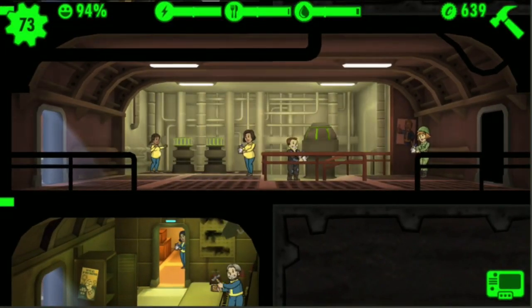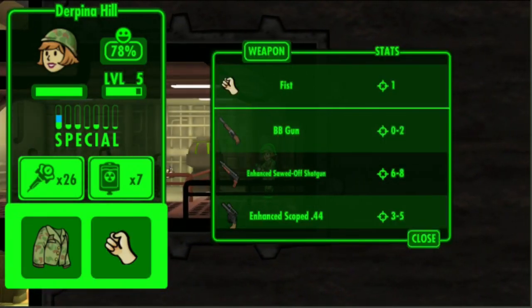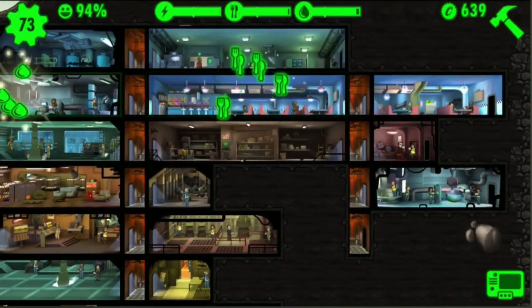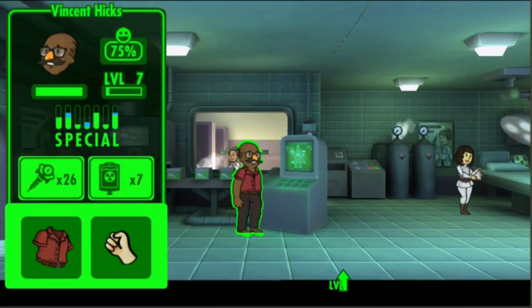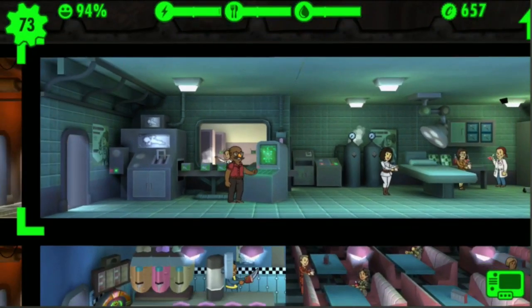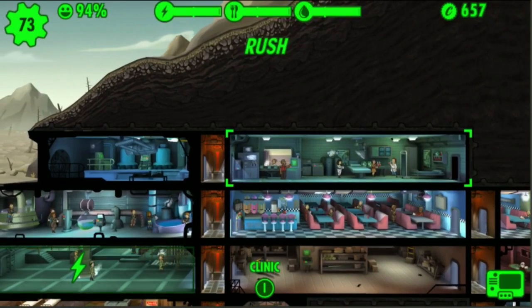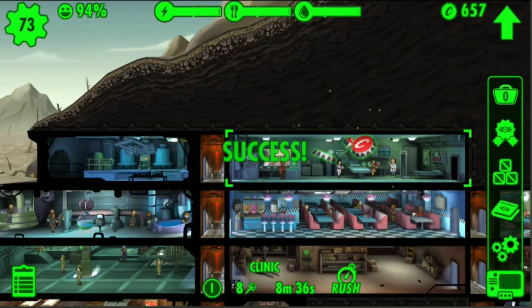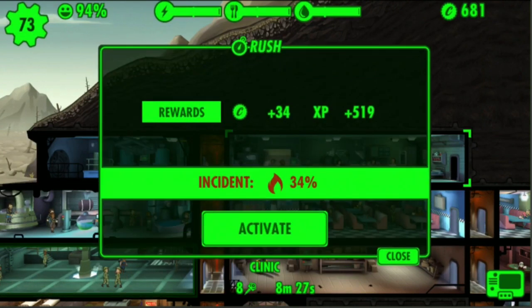I also want to start equipping most, if not all, people with guns, because I have a bunch of guns right now and it's just for safety's sake. When you increase your medbay, you increase the amount of stimpaks you can hold — it says 34 up top in the right. I was locked to 25 previously, so it's really all about that.